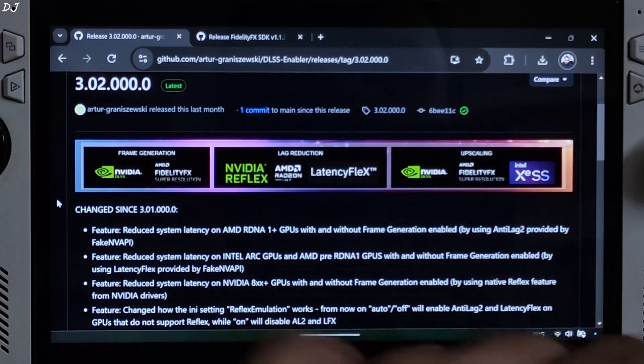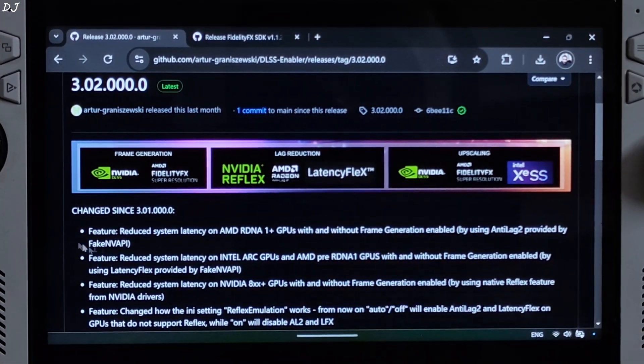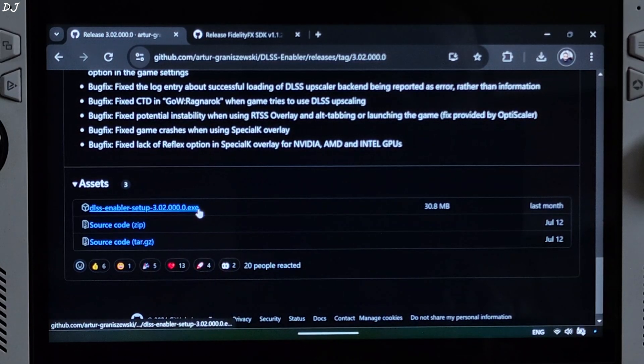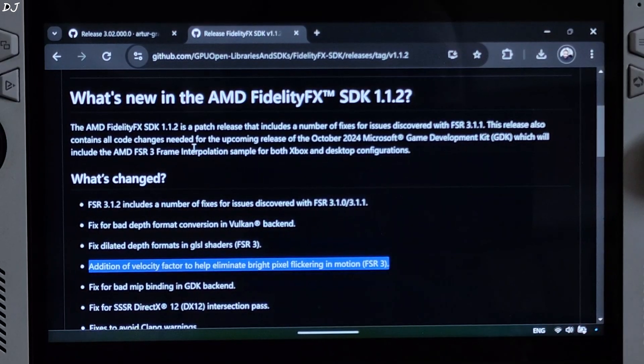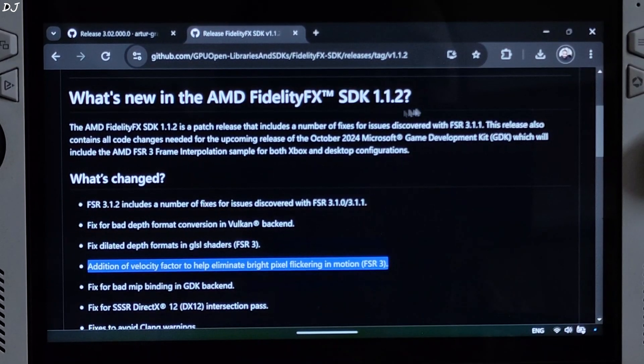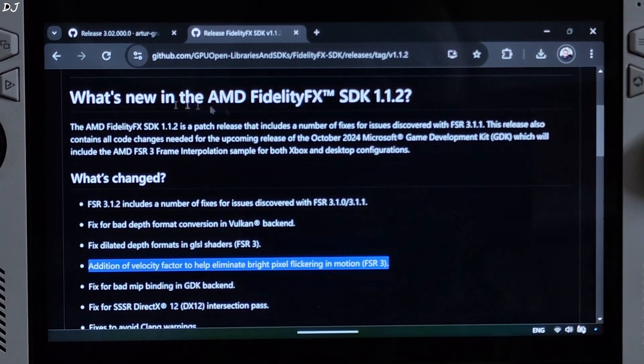I will show you the process of updating FSR. First just download DLSS Enabler, scroll down, expand the Assets section, and click on the EXE link. You just need to download the latest AMD FidelityFX SDK version 1.1.2 from this website. I will give its link in the description.